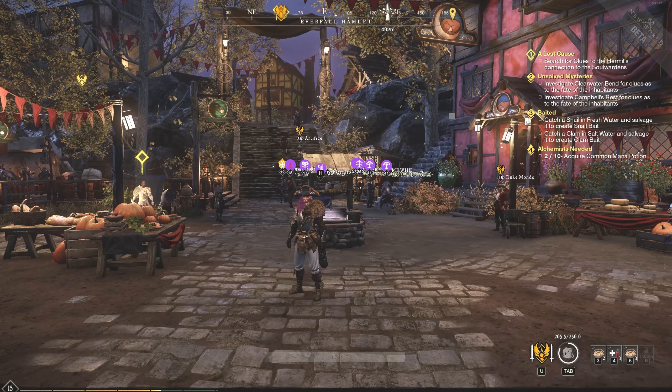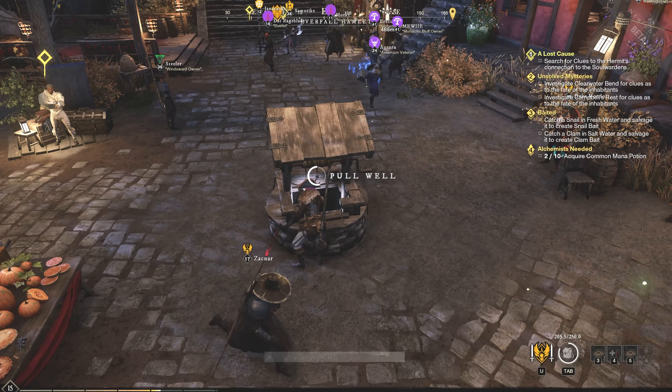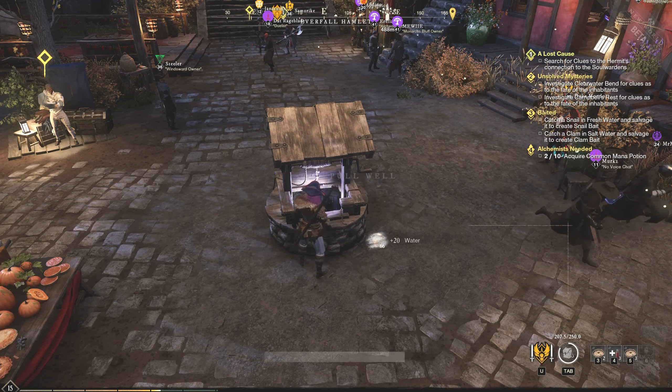Hello everyone! If you're here, you're looking for water. So let me show you a few places you can grab it, the first being the quickest: pull it from a well in the center of a settlement.